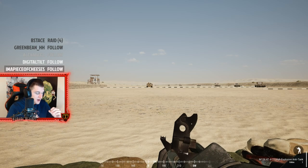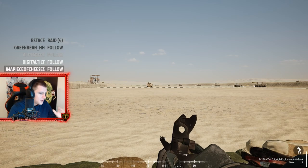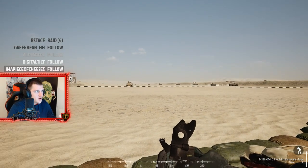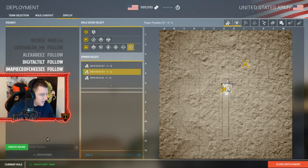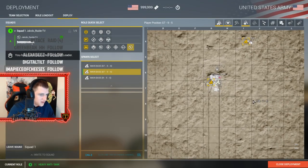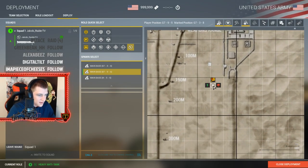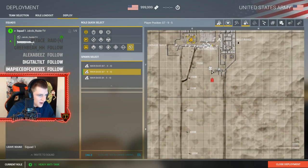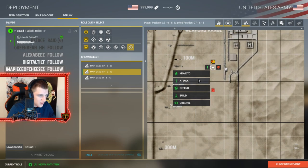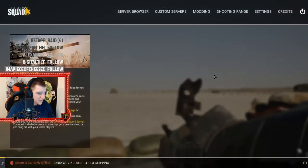Starting off we're going to be using the American M136 AT4 rocket - it's a very fast round. With all the rockets I'm going to be showing you, there's a little tidbit that'll help you. When you get into a game, usually your squad will give you a fireteam lead. You'll be able to spot an enemy tank, and right-click to put an attack marker on it for your fire team. You're going to be alone probably in the fire team as the fireteam lead.